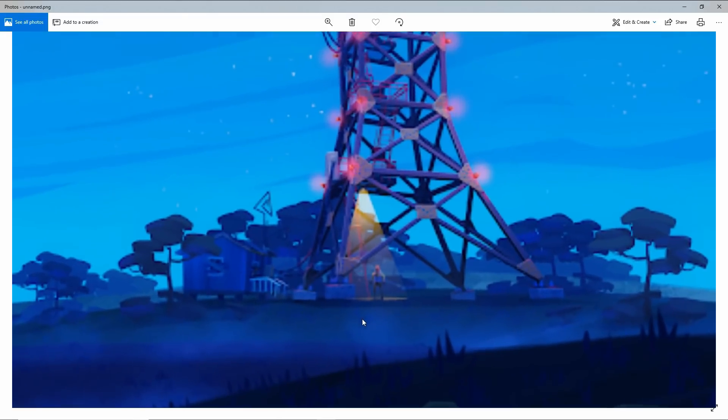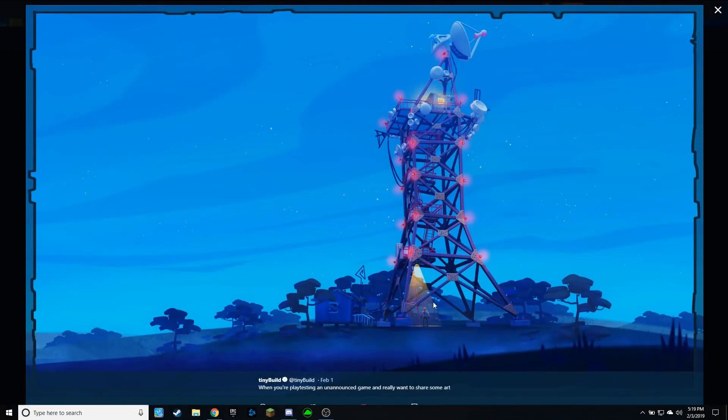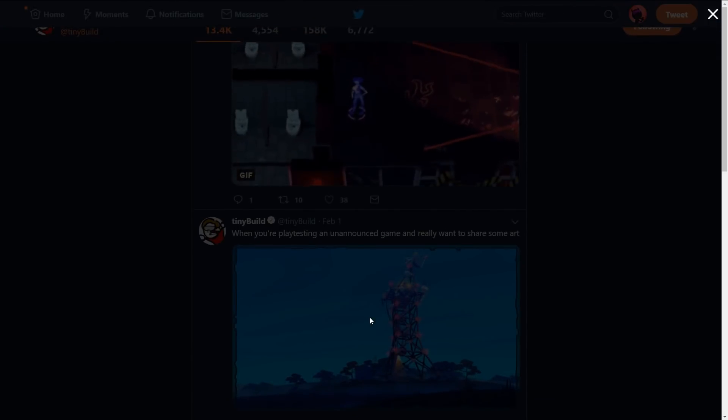Then if you look right below the water tower, you can see the neighbor standing there. I'm going to zoom in a little bit — you can clearly see the neighbor is standing right there. So if the neighbor is in this unannounced game teaser, that can only mean this has to be a Hello Neighbor game. I'm not really sure what they're going to do with this, but this is art for an unannounced game, so it's most likely going to be either a sequel or potentially another prequel.